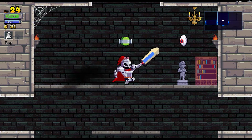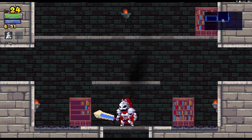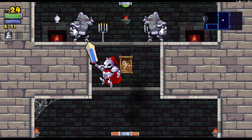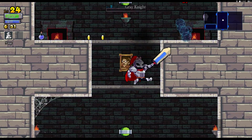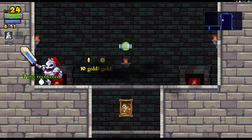The downside of having a larger hitbox is already showing its ugly head — it's much more difficult to evade projectiles and attacks in general. On the other hand, it's super easy to hit things that appear out of reach otherwise.